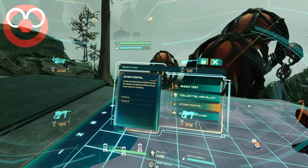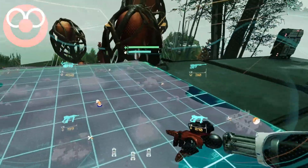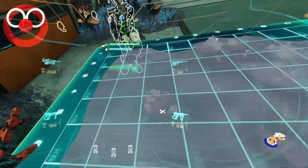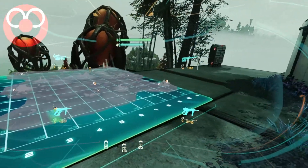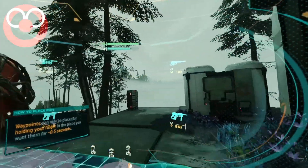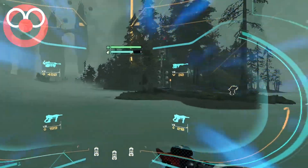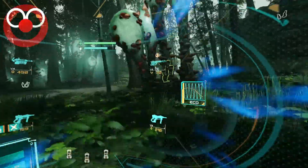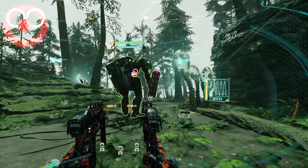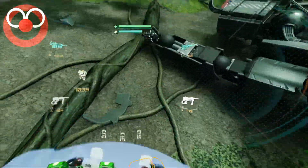All right, we have to find the storm portal switches, which means we've got to fly past these random islands. When we get near one it will tell us, but I figure we can just kind of skim past a few of them on our way there. What's that? Let's go see the dude man — let's go get that dude man! That damaged harvester watcher is nearby. Scanning it should initiate a reboot. Once it's back online, it will return to its refinery, so stay close. Level three Gatling gun here.